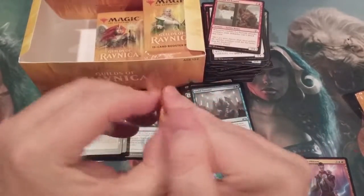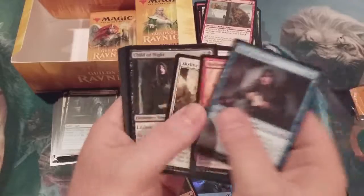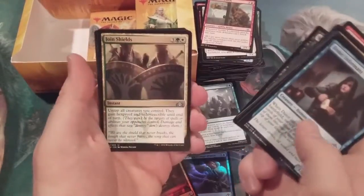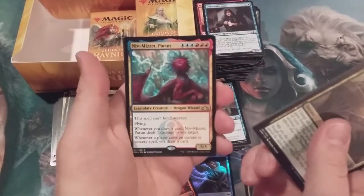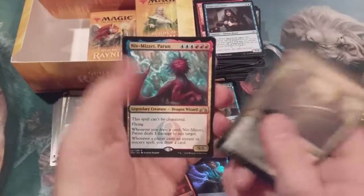Where are our stinking shock lands? You've got to be kidding me. We're starting to get a little uneasy — we're a little more than halfway through this box and we have no shock lands. But we have Niv-Mizzet, Parun — I'm telling you, it's an Izzet box!